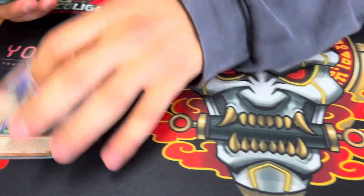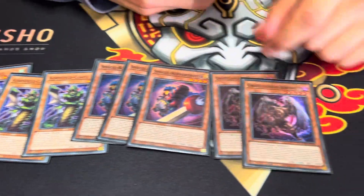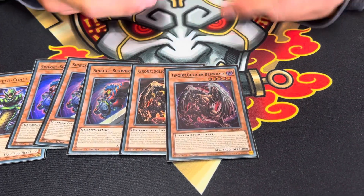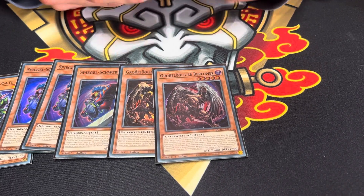Then for the Chimera engine, I think that's quite standard. For Baphomet I played only two — you can play three because it is a combo starter as well. If you start with Huguen and then just tribute summon it.